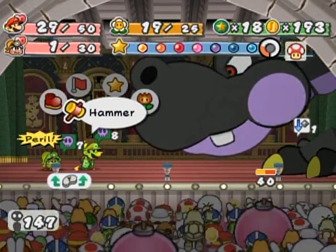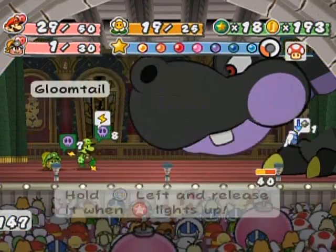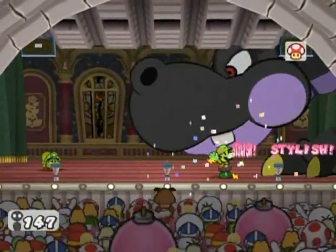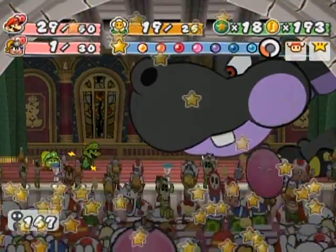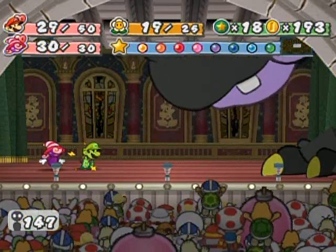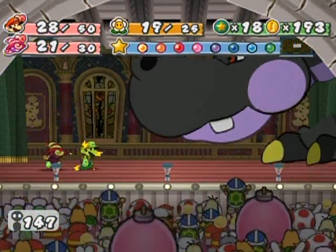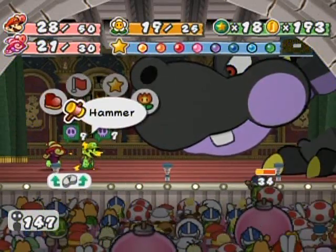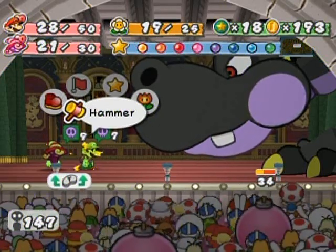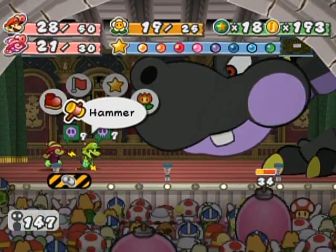I should probably start switching over to Vivian somewhere around here. Do that first, then switch over to Vivian. That poison really isn't one of the more dangerous status ailments, because it just takes away one HP per turn, and you can take that into consideration with your calculations.